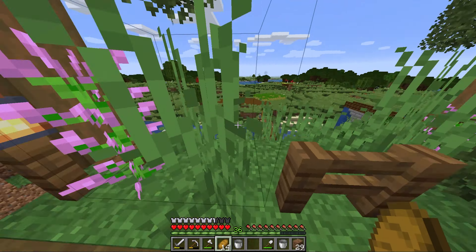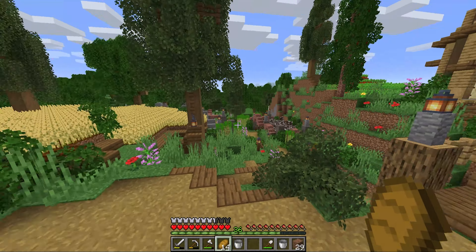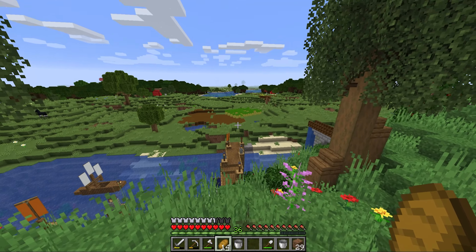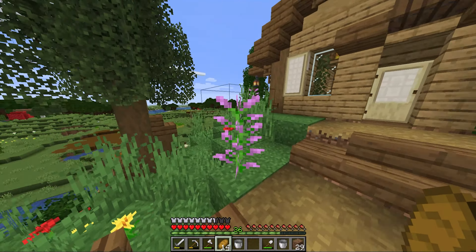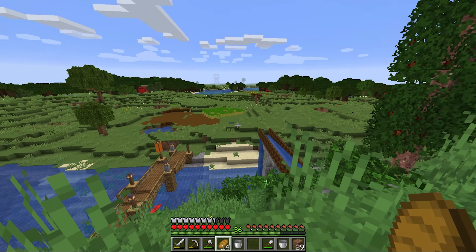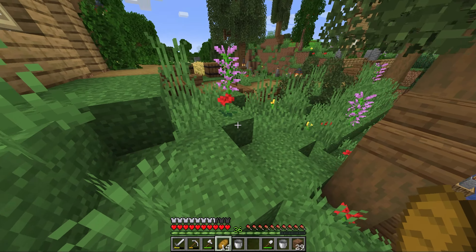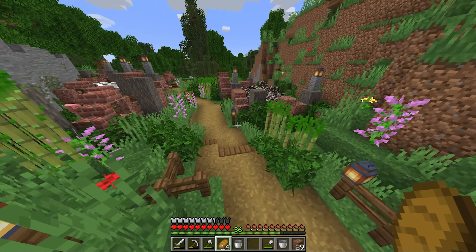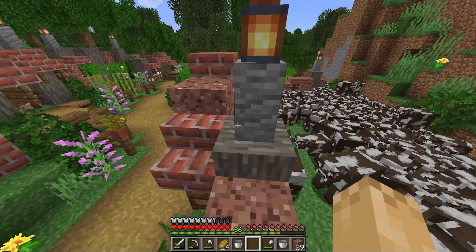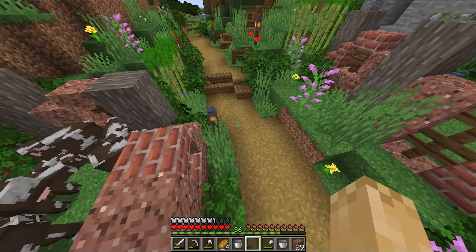I got the obsidian we're going to need — I got 18, so we can make a full portal that uses 14, and then 4 for the enchanting table. Down here I kind of forgot that you need sugarcane to make books to get the paper, so I had to make a little temporary sugarcane farm. That's really all we're waiting on now, because I'm hoping there should be enough cows. There's gotta be like almost 100 cows in here — it's pretty loud and pretty packed. So the cows are ready to go.